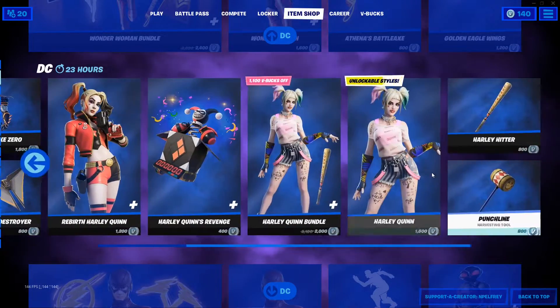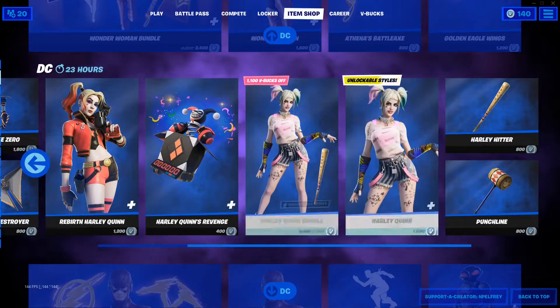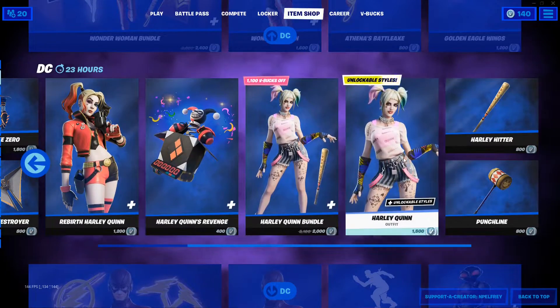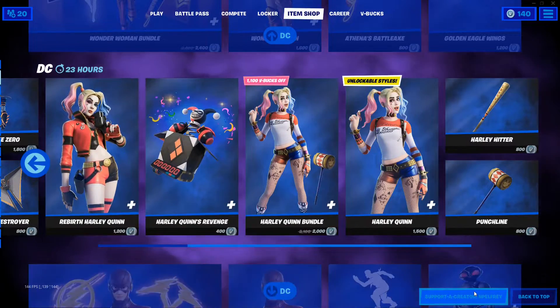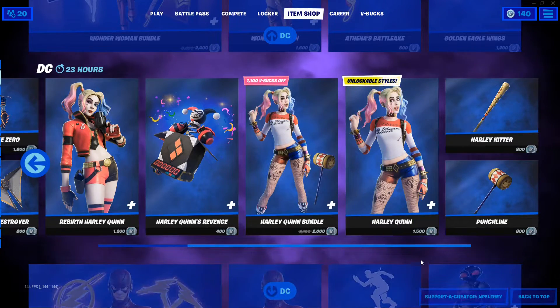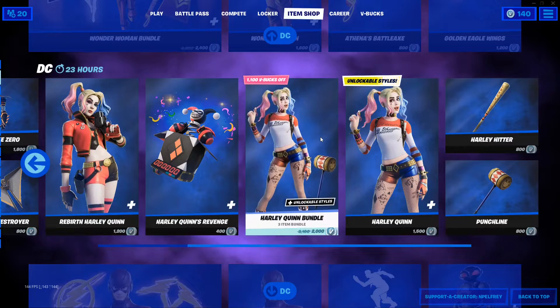So I'm going to be showing you how you can get it for free. If you guys want any skin in Fortnite — the Harley Quinn or the Rebirth Harley Quinn — all you have to do is use my code in the Fortnite item shop. After you do that, make sure to comment down below your Epic name so I can add you and gift you these Fortnite skins.